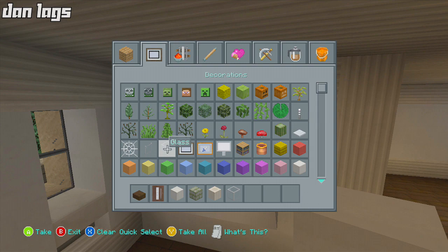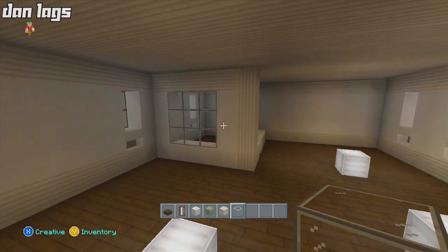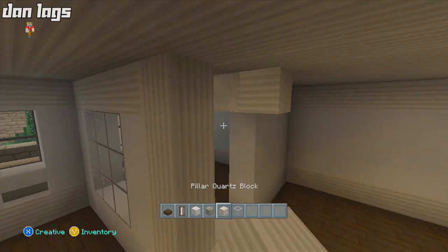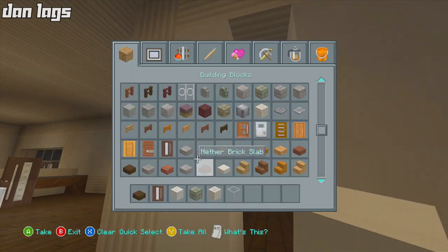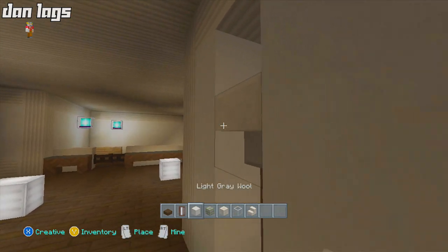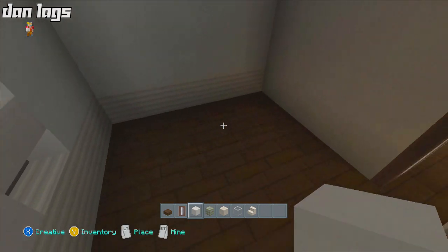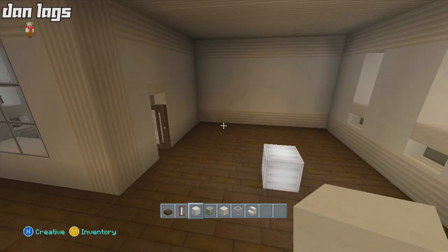For the windows I'll just use regular glass. There we go - a little window that looks into this office, and the same thing on the other side, filled in like this. I'll grab an upside-down stair, place it here, place a door, place a full block, and just like that we have a little office space for the director of the parks department. I'll put a desk and some paintings in there.